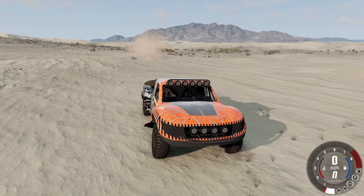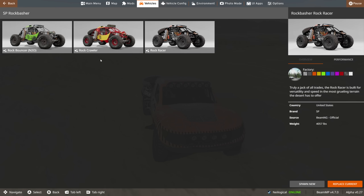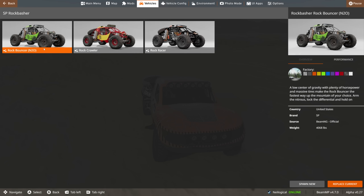Let's check out something else — this thing right here, the Rock Basher. We have the nitrous version, which means a low center of gravity with plenty of horsepower and massive tires. So the fastest way up the mountain of your choice: arm the nitrous, lock the differential, and hold on. Let's do that.